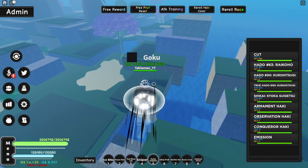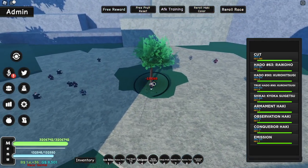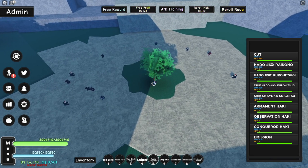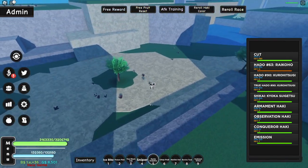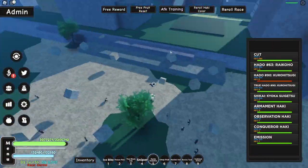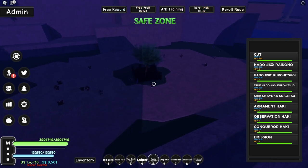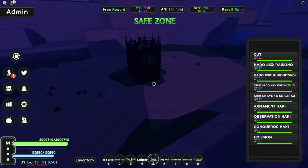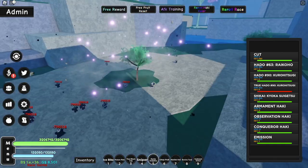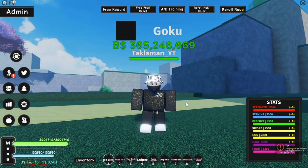Last but not least, we gotta test the AOE. Our M1s — oh, not bad, I was actually able to hit him from there. Let's test our Q move — yo, that hit a good amount of them. Now the E move — AOE is looking really good so far. And now our last move — I feel like this is gonna have a huge AOE. It builds up slowly, covering everything. Yeah, the AOE got all of them I think — the AOE is really good on this sword. It's a good sword, I like it.